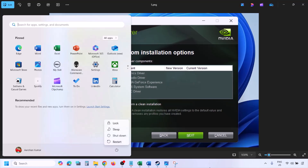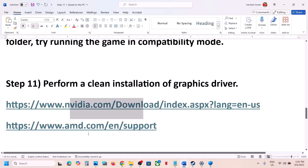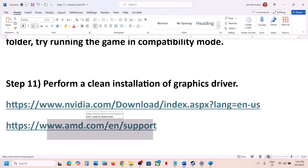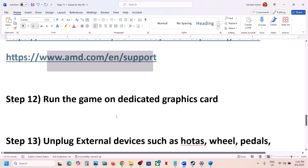For AMD card users: first uninstall the current graphics driver, restart your computer, then go to the AMD website, select your graphics card, install the latest driver, restart your computer again, and then launch the game.